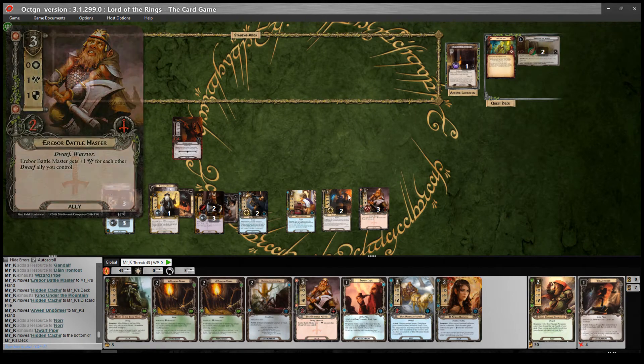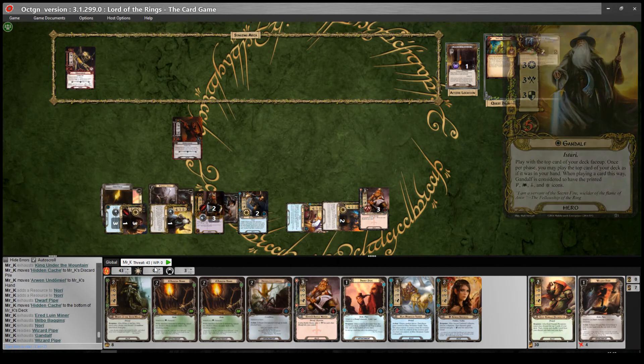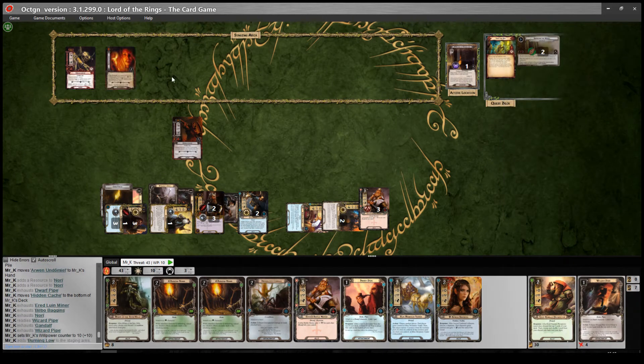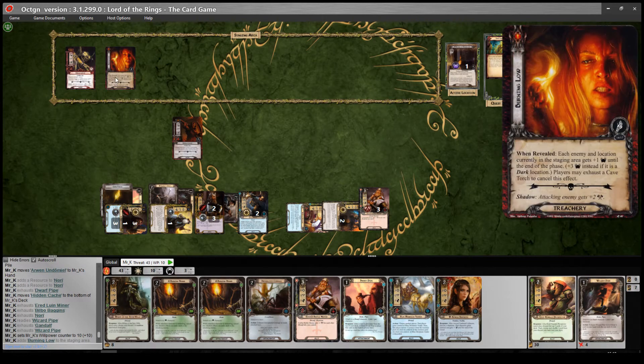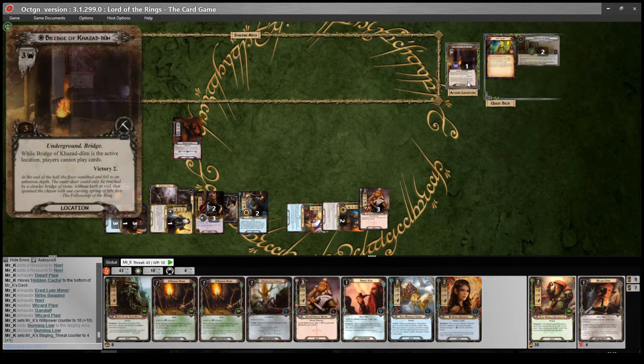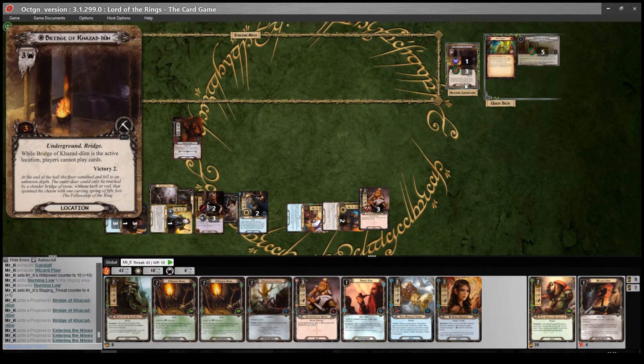We're up against 3 threat. I want to get through Bridge of Khazad-dum, so I'll commit about 10 willpower to the quest. Reveal one card: Burning Low — when revealed, each enemy and location in the staging area gets plus 1 threat until end of phase, plus 3 if it's a dark location. Players may exhaust Cave Torch to cancel this effect. He goes up to 4 — I don't care. We get 6 progress, which is enough to clear Bridge of Khazad-dum. Into the victory display — I can play cards again now. The Goblin Lurker is not going to engage me because there's no active dark location.